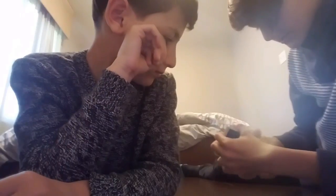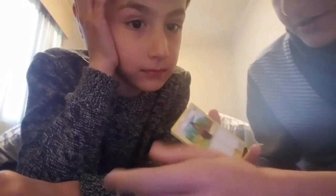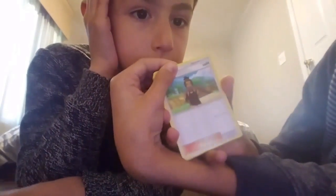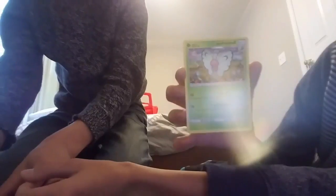So from the first pack we got: an energy, a Dark Energy, a Poké Ball, Granbull, Snubbull, Alolan Rattata, Sandal, Pikachu, Spearow. The reverse holo is a Jigglypuff, and the rare is a Butterfree — a regular rare.